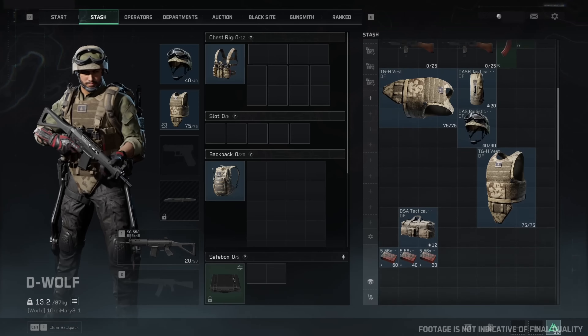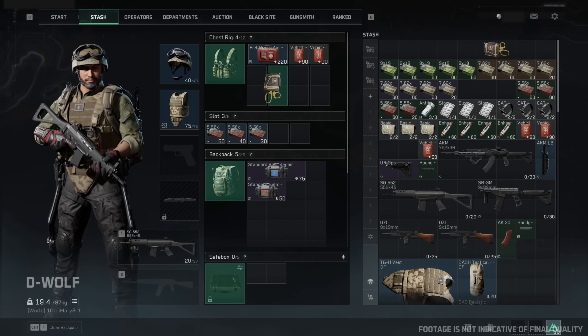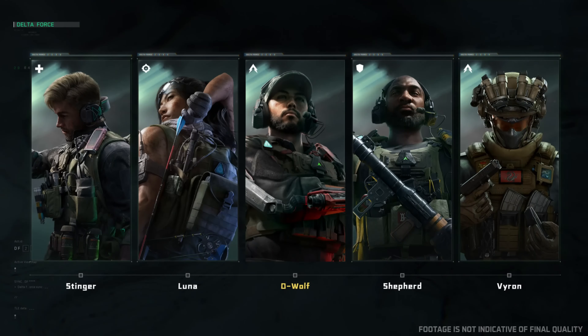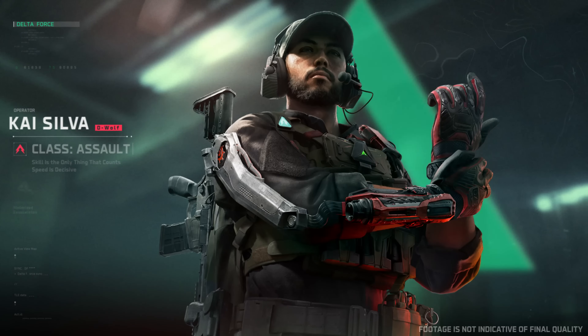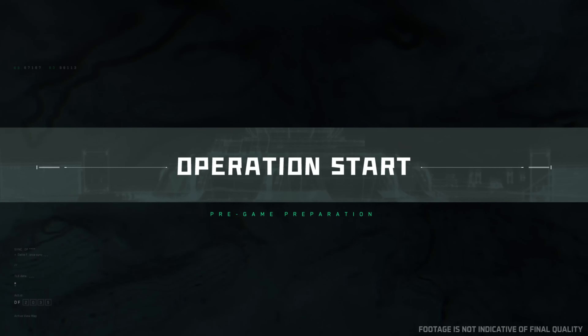Remember to equip yourself with a helmet and ballistic vest, and carry enough ammo and medical supplies to ensure combat effectiveness. Before preparing for the operation, choose an operator that fits your playstyle. Once the operation begins, your squad will rappel down onto a random location on the map.